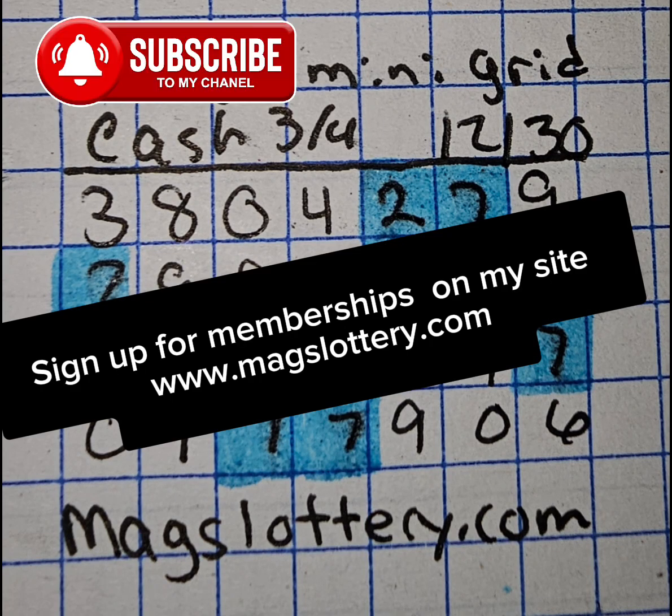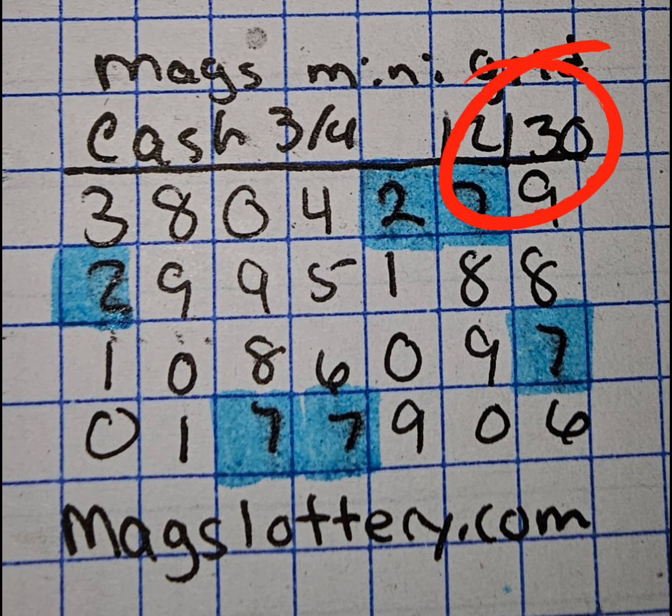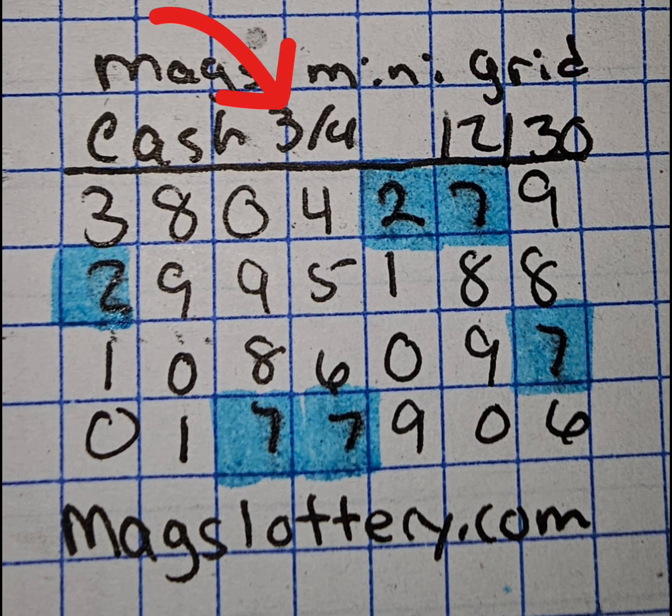Hey y'all, it's Magnolia Money, and this is the Mags Mini Grid for the day that you see listed here on the screen. This is going to be for Cache 3, Cache 4, PIC 3, and PIC 4 style games.